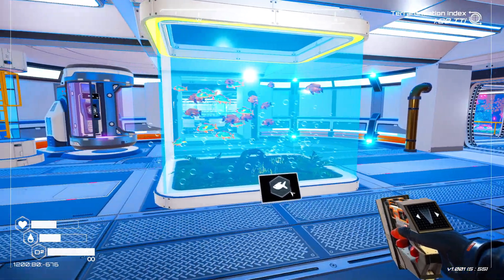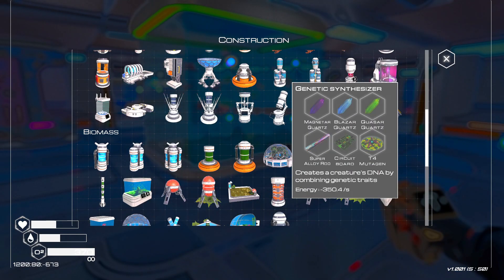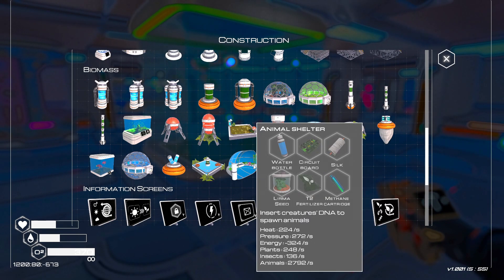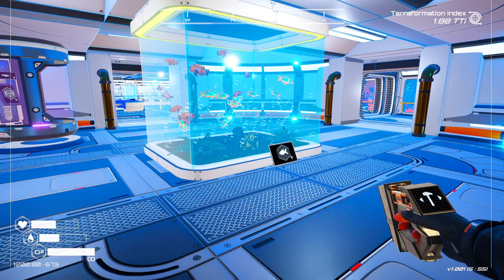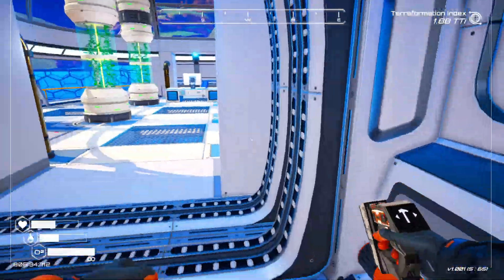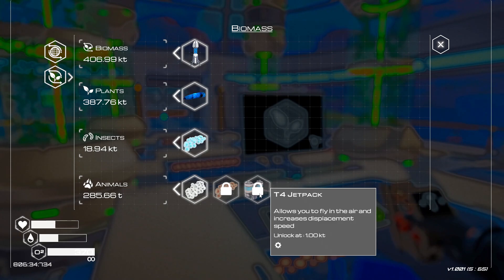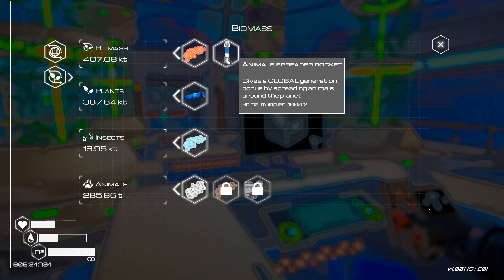Welcome back to Planet Crafter! That was the new loading screen - awesome. We've got some new stuff: a genetic synthesizer, a genetic extractor, an animal feeder, an animal shelter. There's also a tier four jetpack and the animal spreader rocket, which is going to help increase our animals.